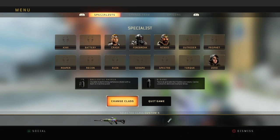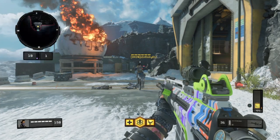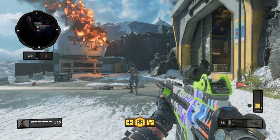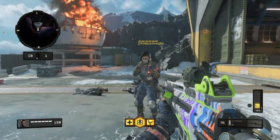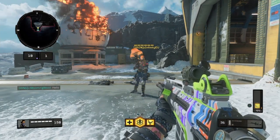Alright guys, so here's my best class setup if you still want to use the S6 Stingray. I would recommend using the dual zoom — use it zoomed in with long barrel, or hybrid mags, or rapid fire, whatever you want to do. Up to mid-range it's still a one-burst kill. Thanks for watching, hope you enjoyed the video — leave a like, feel free to subscribe for more content like this.